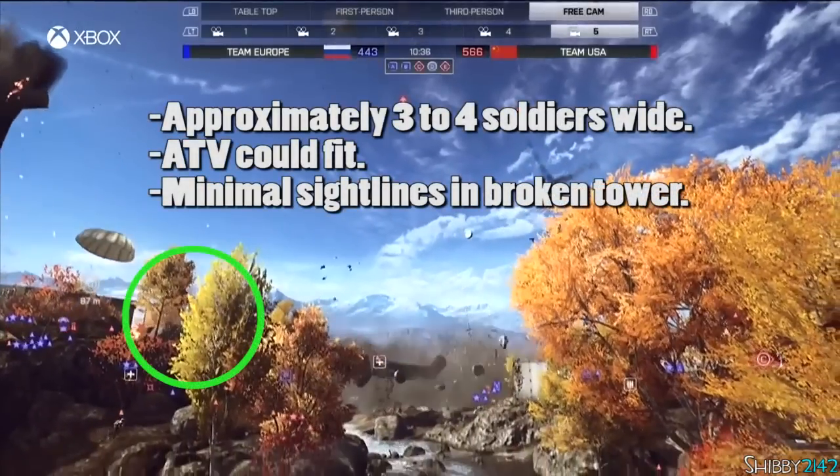Approximately three to four soldiers wide, an ATV could fit through, and you have minimal sight lines inside the broken tower. Once inside the broken tower, you'll either be focusing on the entrance or exit, not so much your left or right peripherals.